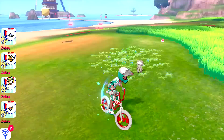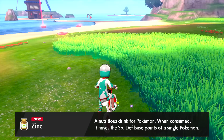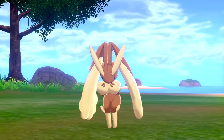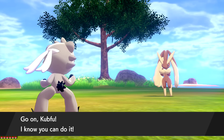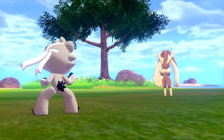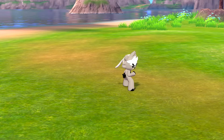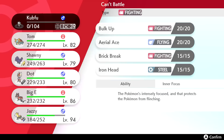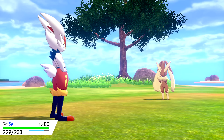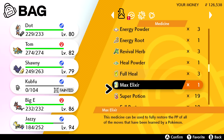Whoa, it's the evolution of Buneary with extra-long ears - Lopunny! If I can catch it already evolved that's always a little easier. Throwing out a Quick Ball - it jumped right out! High Jump Kick! Oh no, Kubfu again - poor guy. Switching to Dot and reviving Kubfu. We have 14 Revives, so we're fine. Using Flame Charge to weaken Lopunny. That's great - now throwing out an Ultra Ball.